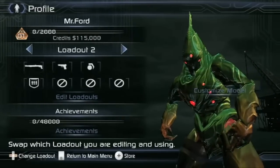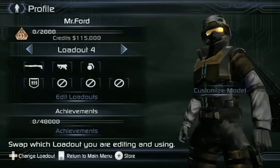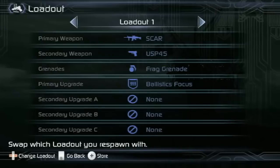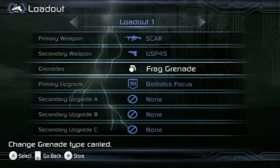In Conduit 2 you have four loadouts that you can fully customize. Each loadout is linked to a different customized multiplayer avatar. Each loadout consists of a primary weapon, secondary weapon, grenade type, and four unique suit upgrades.